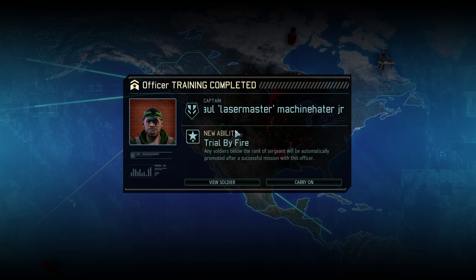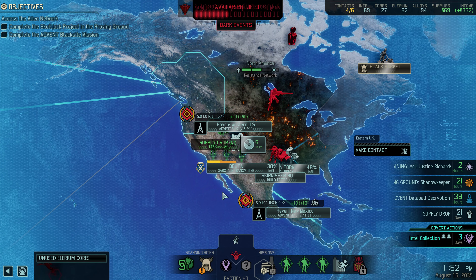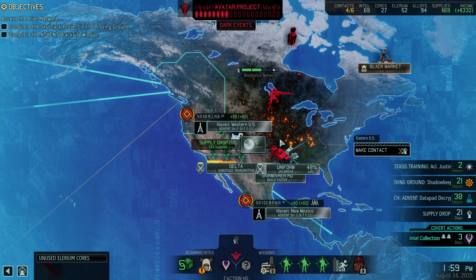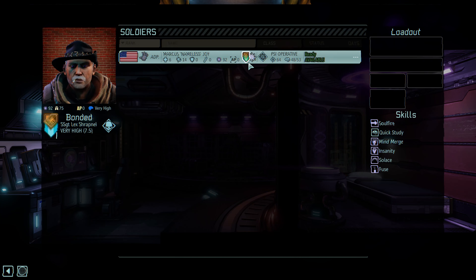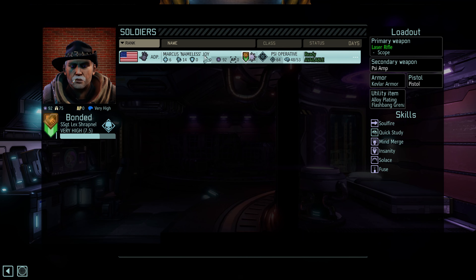Justine Angel Richards is back. Let's go to the Psy Lab to see who we have available to put in there. It is Marcus Nameless Joy, who we saw out in the field just recently. Let's get you in the tube. We have Stasis, Domination, and Soulsteel as options. Soulsteel is a track I don't often go down, but Stasis and Domination — they have a line between them on the old chart. Domination is 12 days — permanently mind control an enemy once per mission — that's a pretty amazing perk.